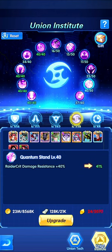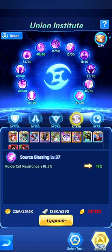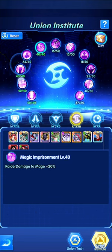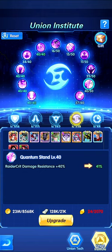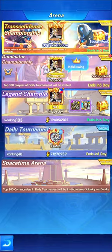You also gain more immunity against being silenced, disarmed, petrified, charmed, twinned like Lady Ivy's paralyze, and against being stunned like Rockefeller. The last two branches are essential: they increase critical damage resistance and critical resistance. Upgrading them makes life much easier when taking damage — five for more damage, four to protect from status effects, and two for critical and critical damage resistance.